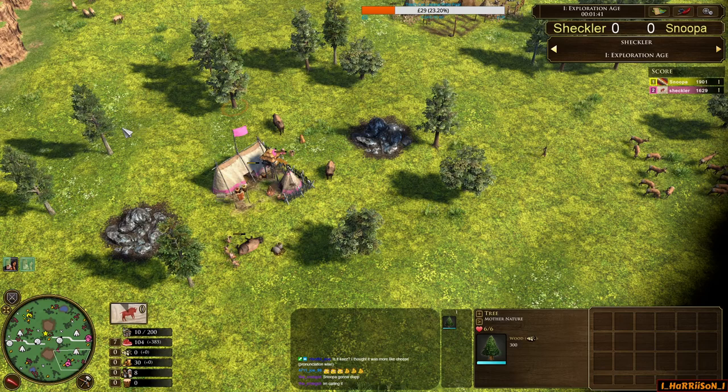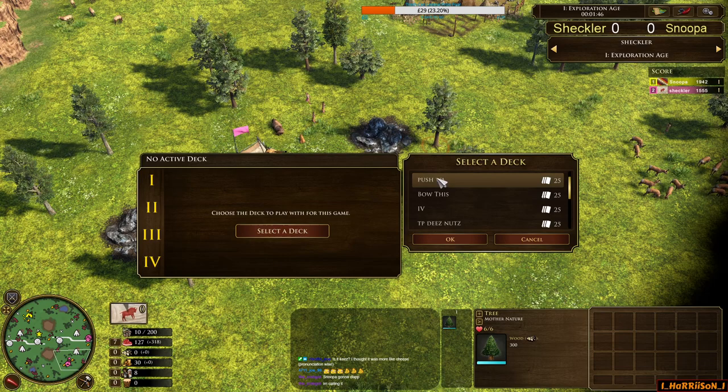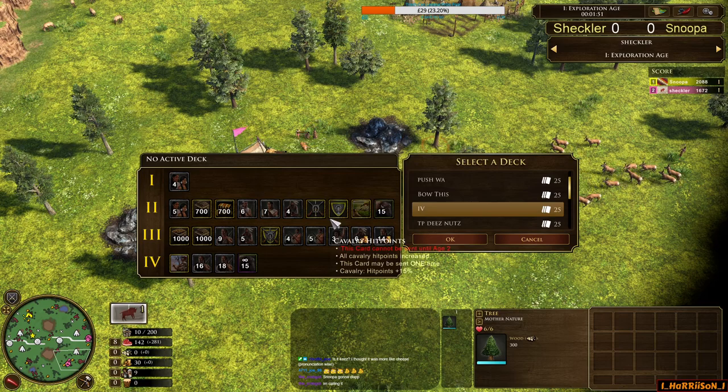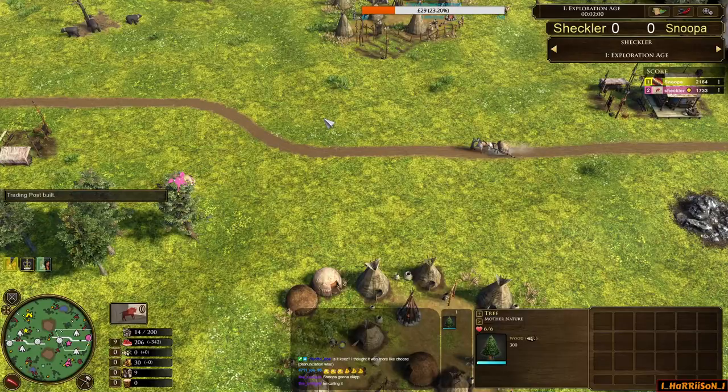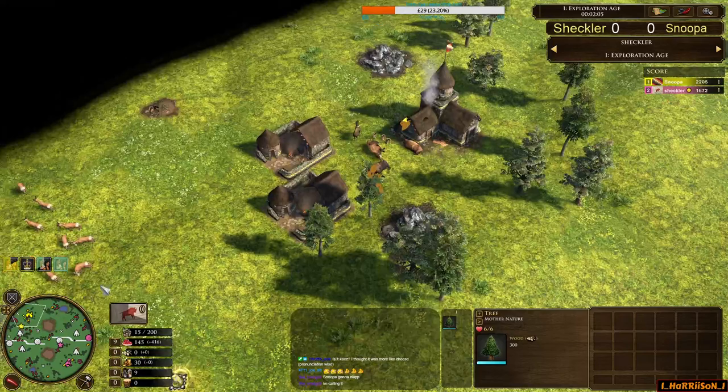Which I guess is worth it. Lakota is a civ with lots of strong shipments in age 2 — they do want that tempo. Looking at a random deck 1v1: got the 5-Vil, 4 Axe Riders is a great card, Great Hunter is a great eco card. Wanting to do something like 4 Axe, 5-Vil, Great Hunter, 700 coin age up — that's 4 shipments. You need that tempo to push your efforts along in the second age.